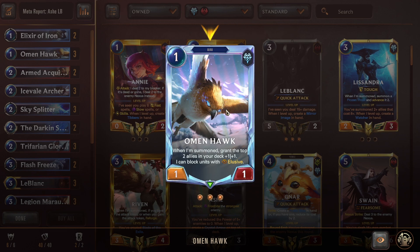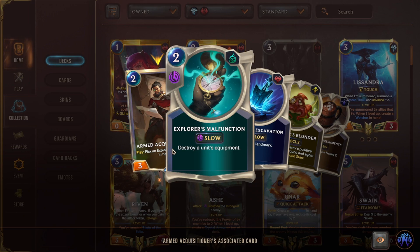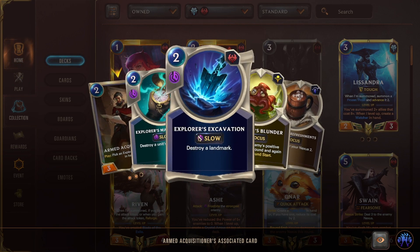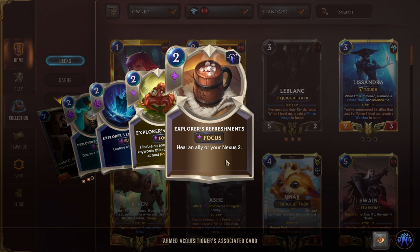Sky Splitter is a new card from the recent expansion — a really strong combat trick for Freljord, great time to play Ash-LeBlanc. We also have Armed Acquisitioner, a two-mana 3/1: pick an explorer spell to create in hand. You're shown all four options: Explorer's Excavation against landmark strategies, Explorer's Blunder against elusives and keywords, Explorer's Refreshments for healing against burn, or destroy units/equipment against Cultists and Jax-Orn.